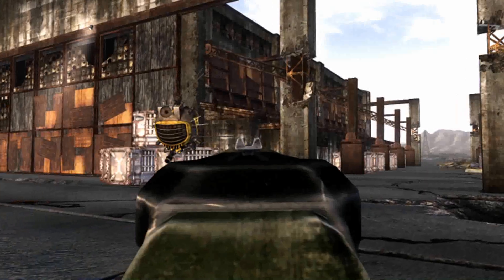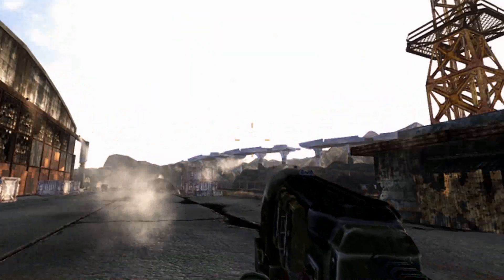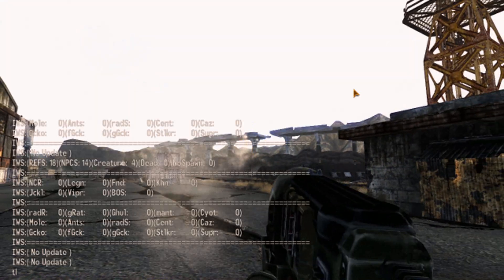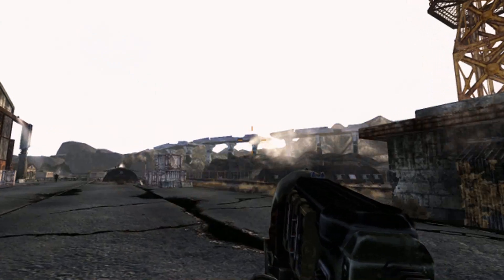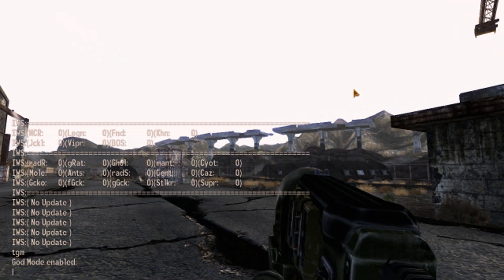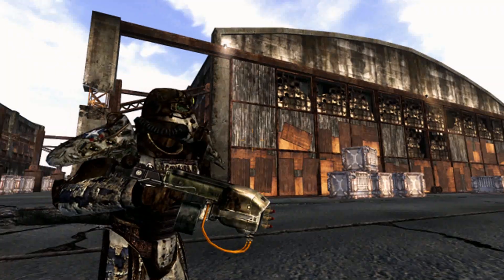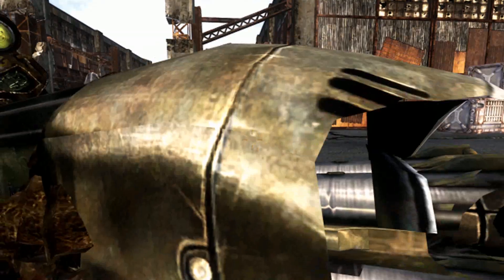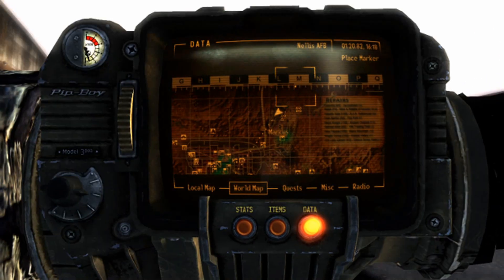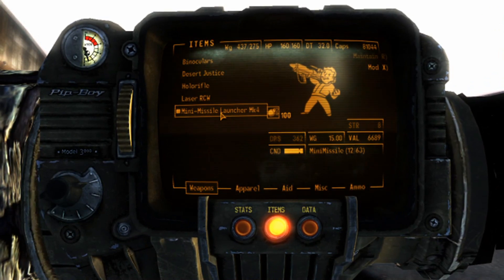You can find it right in the hangar here at Nellis, since it's got ammo crafting plans, a whole bunch of ammo, and the thing itself. That's pretty damn far. It's got some pretty respectable DPS as well.